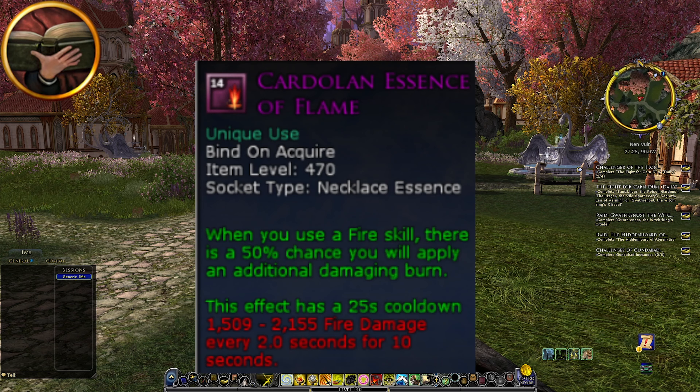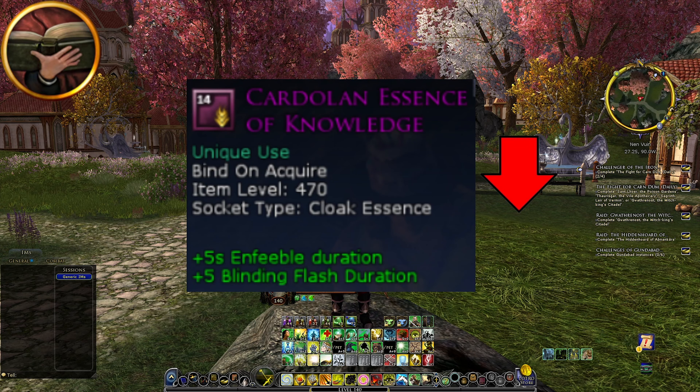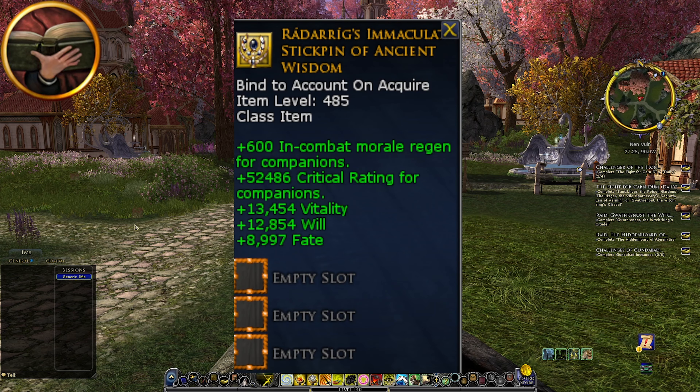The Essence of Flame gives your fire skills a 50% chance to apply an additional burn, which is of course a DPS gain, but the effect has a 25-second cooldown, so I wouldn't consider this a big enough nerf. Something definitely a nerf is losing the Essence of Knowledge — not so much for the Blinding Flash duration, but the big thing is the plus 5 seconds enfeeble duration. Getting those extra 5 seconds on the enfeeble debuff is a pretty huge deal for the Lore Master, so you're going to lose a lot of potency. Finally, the Lore Master class item is basically a stat stick, so not really a nerf.